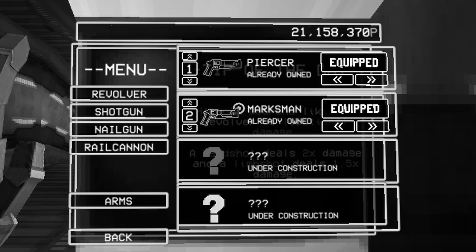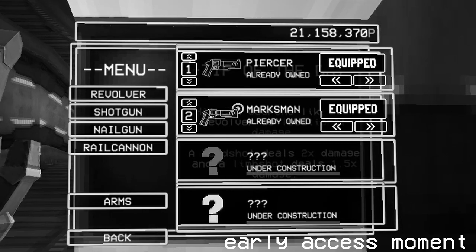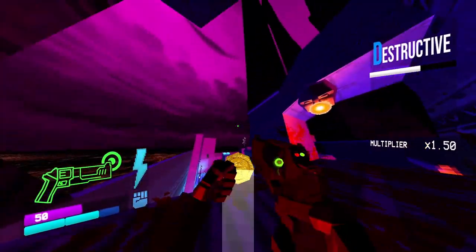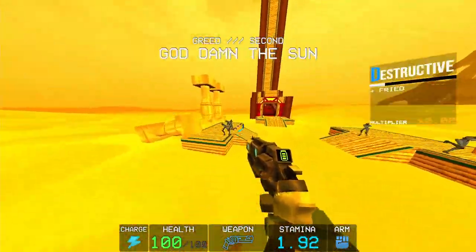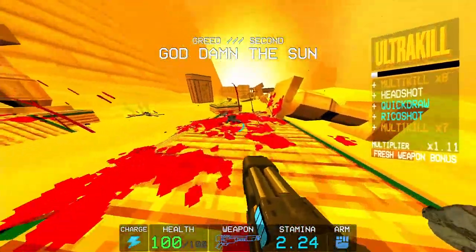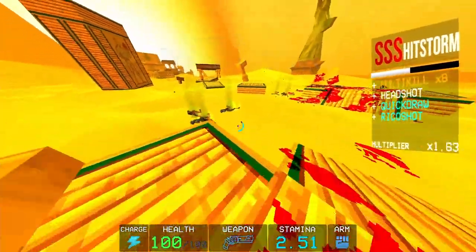I'm admittedly a little worried about how the future weapon variations are going to turn out, and whether or not they're going to live up to the depth that the already existing variations provide. But the recently released greed layer consoled me a little. I'm probably going to wait until the rest of Act 2 drops before talking about it in detail, but just know that the fourth layer is great.